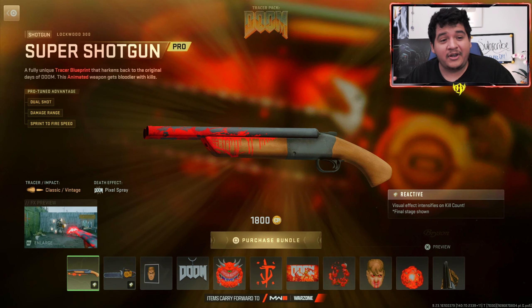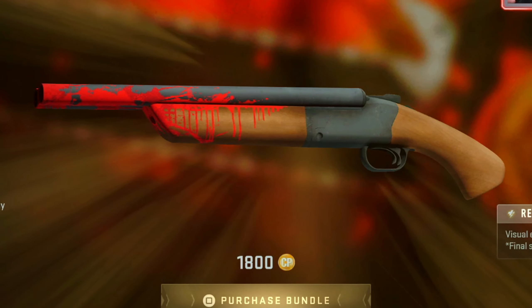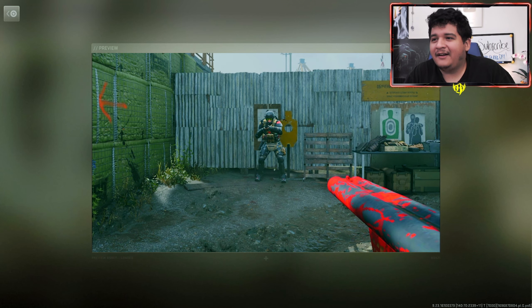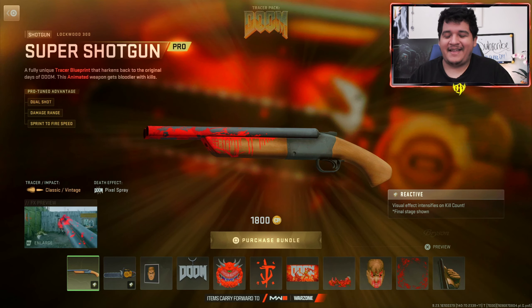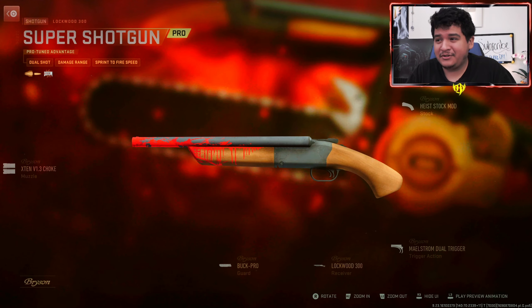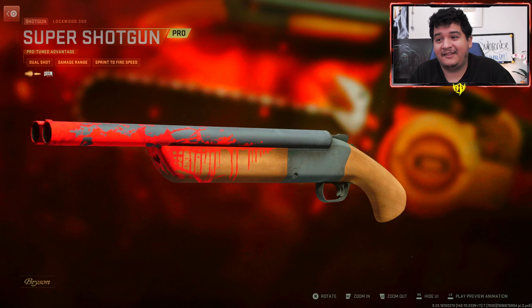So the first thing in this bundle, we got the Lockwood 300 Super Shotgun, which is pretty much the shotgun from Doom, which is just actually insane to see. And apparently it's reactive — the more kills you get, the more bloodier it gets, which is kind of crazy. Taking a look at the inspect here, you even got the low-res graphics on the shotgun! It actually has like the OG graphics animation. That's actually insane — really dope. For the Lockwood 300, it comes with these attachments. We actually have the lowest-res graphics, as you can see on the gun.